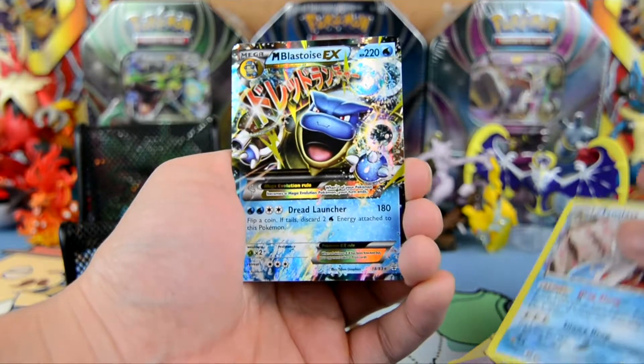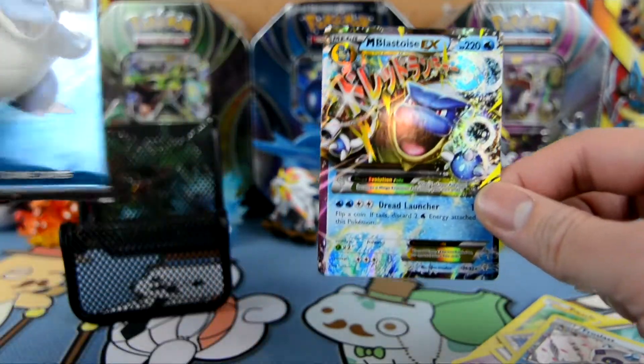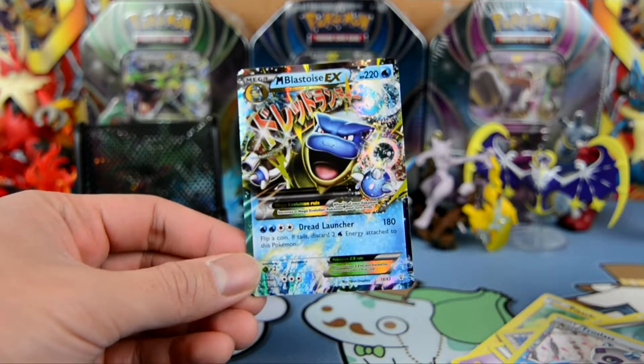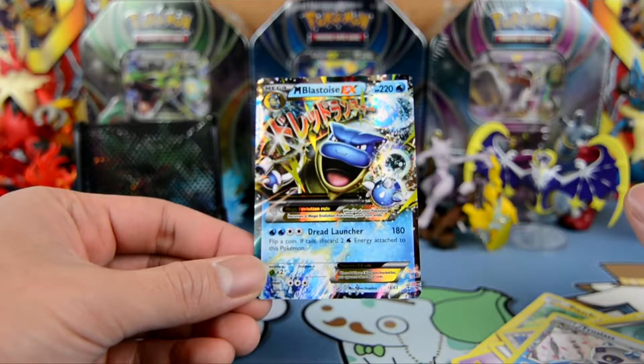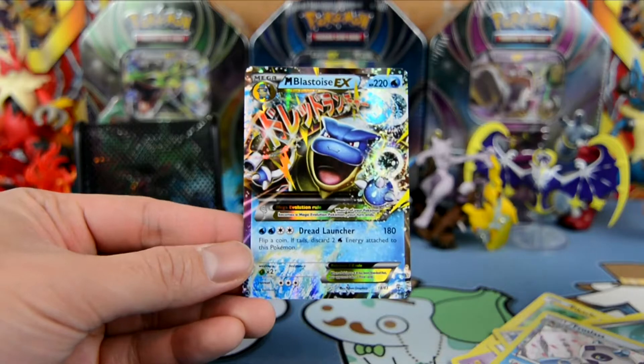Here is a nice Mega Blastoise in the Blastoise pack — very fitting guys, check that out. Mega Blastoise EX with 220 HP. Dread Launcher for 180 — flip a coin, if tails discard two Water Energy attached to this Pokémon.